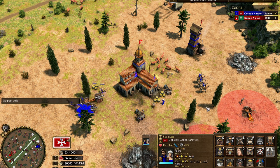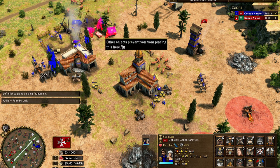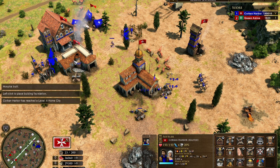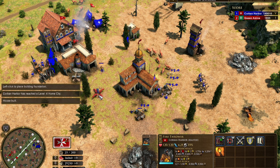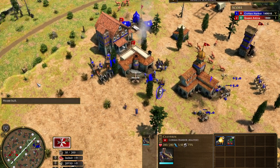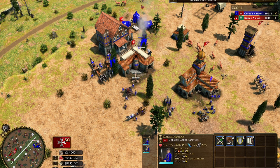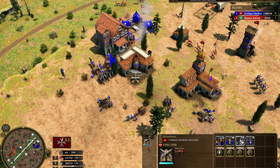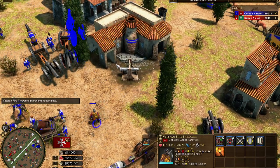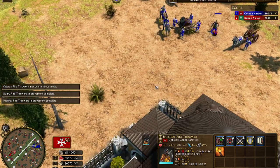Let's get an artillery foundry out and make a little bit of all the units just to be safe. I also wonder if any of the other Order units have changed besides the Hussars. I doubt the falconet's any different, but you never know. Let's get some upgrades in.